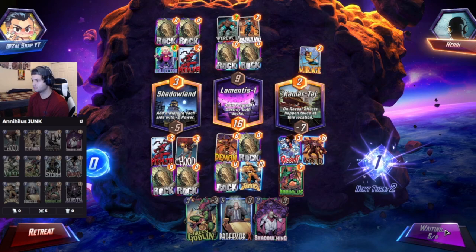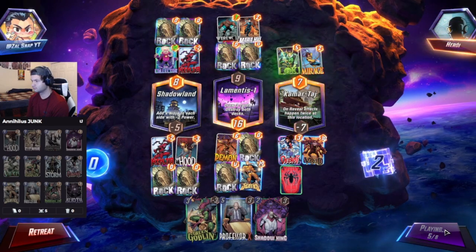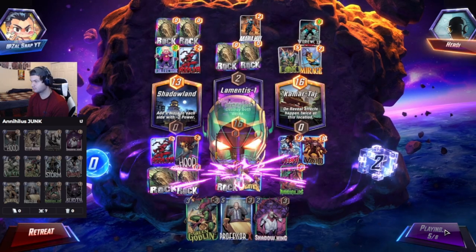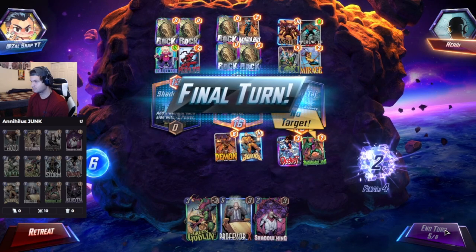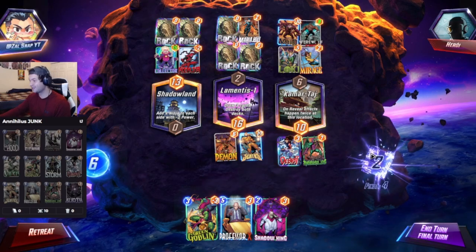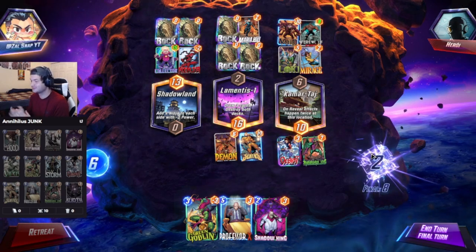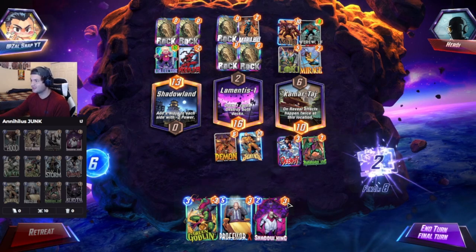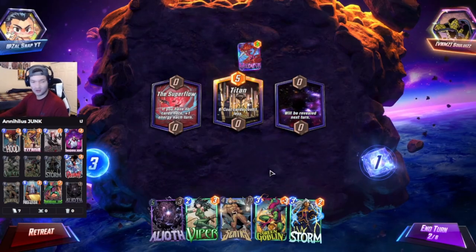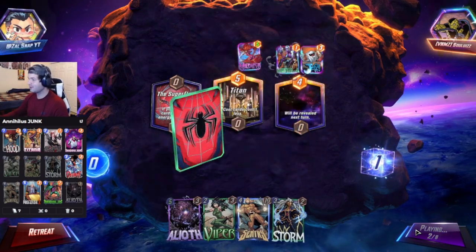He physically cannot play this turn. We're going to snap back, and I'd assume we'll see a retreat pretty soon. And there we go — another retreat. We're into another game now with a pretty good starting hand. We're going to throw down Green Goblin on the left so he gets no more Superflow. Then we're going to throw down Sentry to the middle and snap off this.